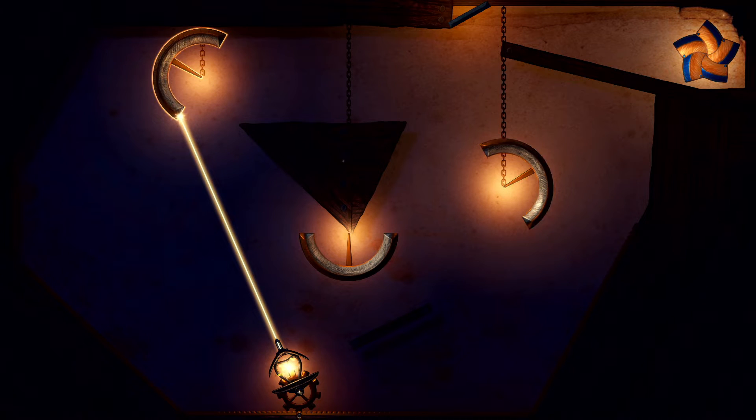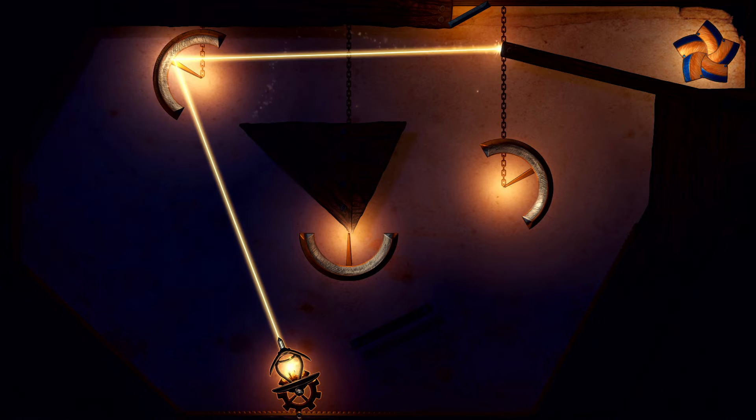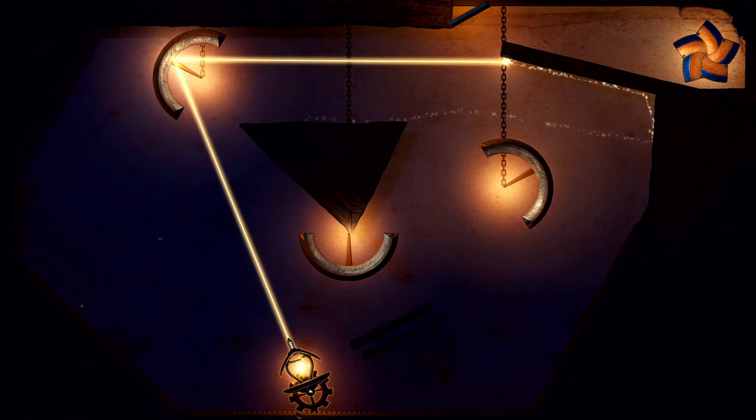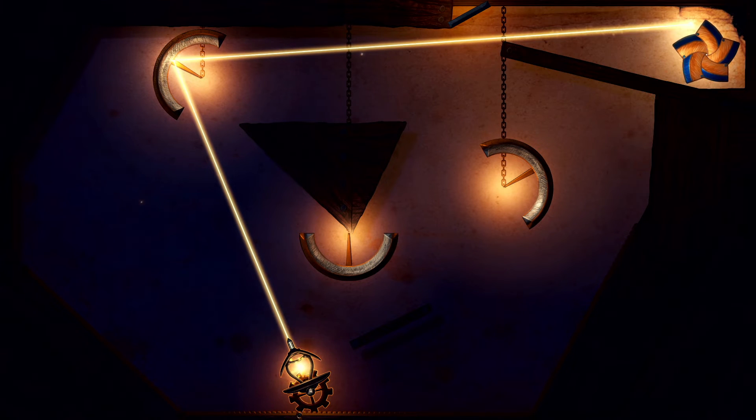We're going to bring this half circle all the way up to the top. Then we're going to select our little beam — we might have to move it around slightly. There you go.